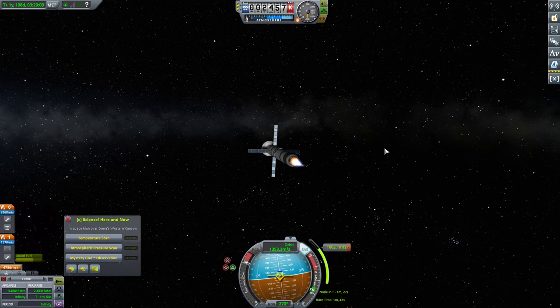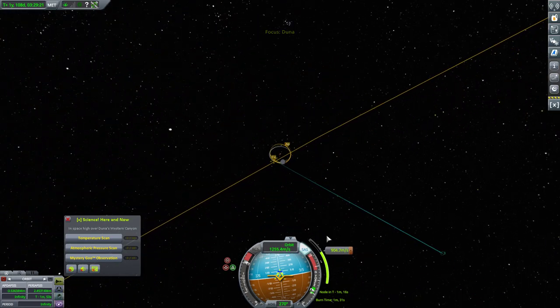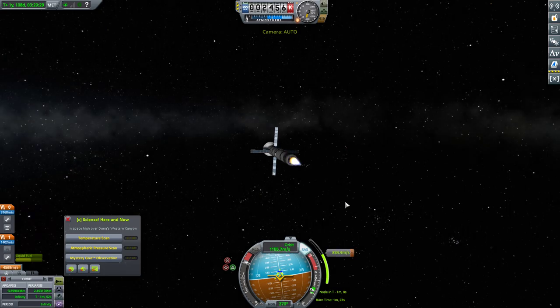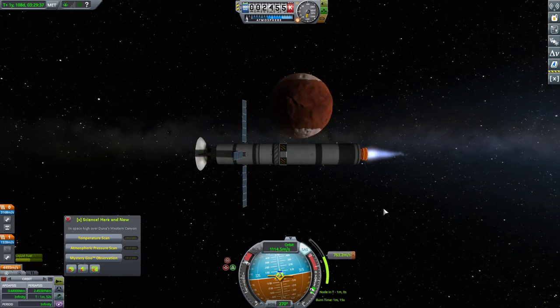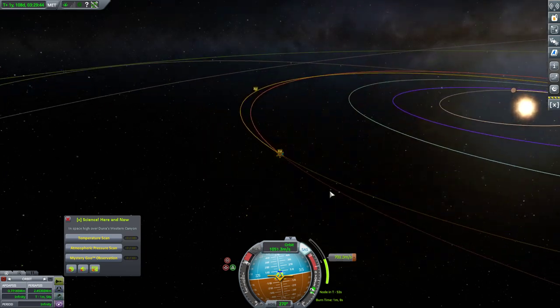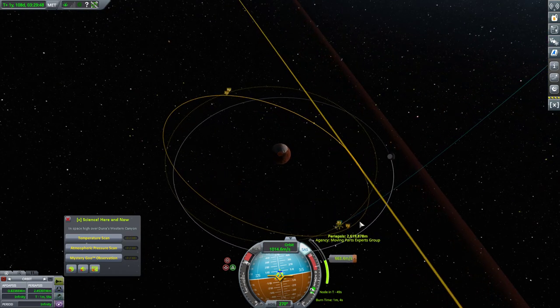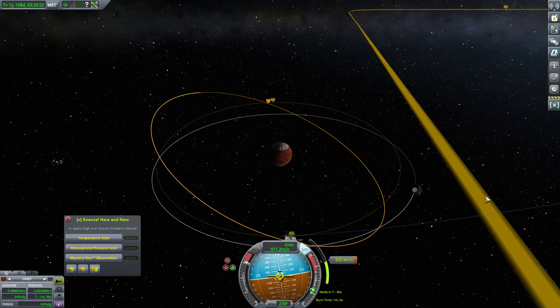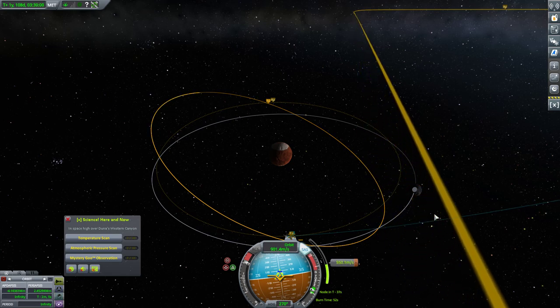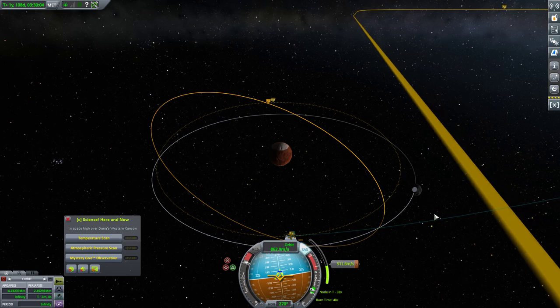From here all we have to do is wait until Duna and Kerbin are more aligned. Once aligned, we will be in a position to set up our actual orbit, see our trajectory, and get science data back. But first we need to get into orbit and then work on fixing it. We're going to have to reverse our directionality, actually — that's not the end of the world. As soon as we're done with this burn I'll turn the comm net back on.